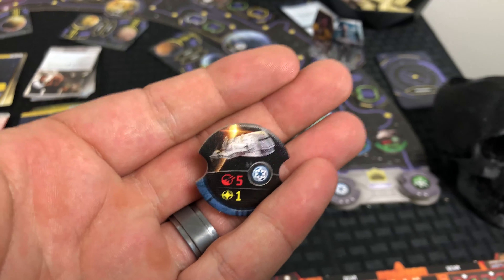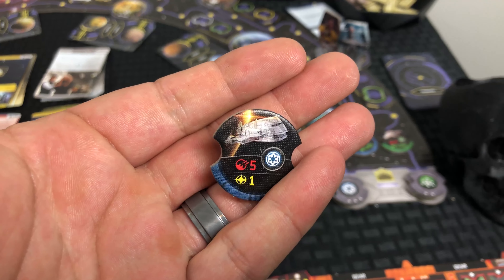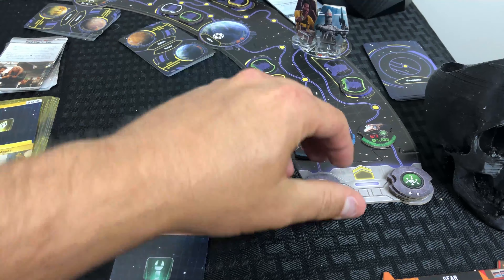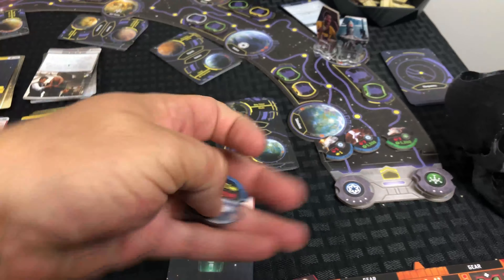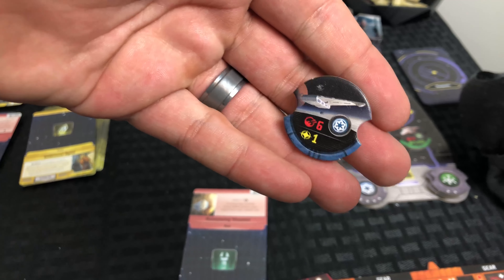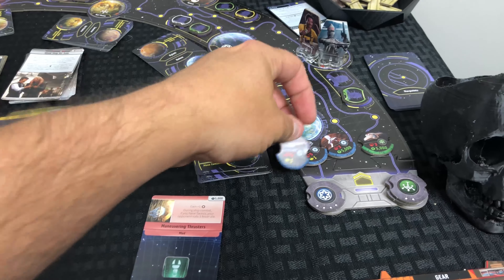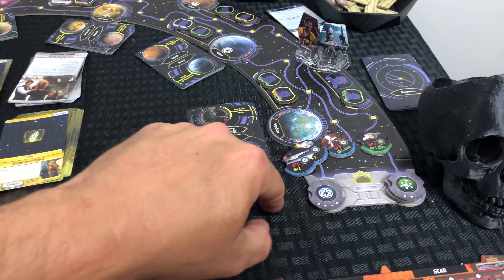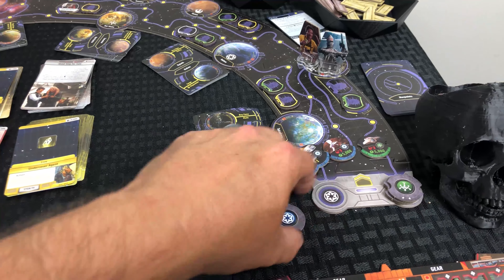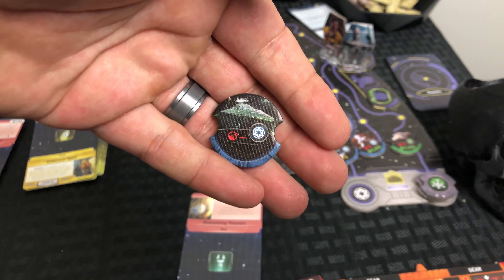That symbol below the combat value is a fame point, so you can actually earn a fame point for taking on these patrols — though it's harder with five combat strength. The next level up has six combat skill and another fame point. It's only the second and third patrol tokens that award fame points. The first one gives you money, and the fourth one doesn't give you anything — that dash means it's invulnerable.